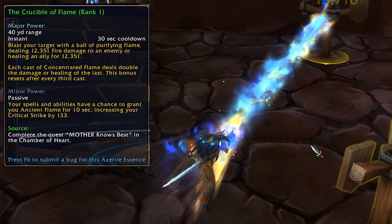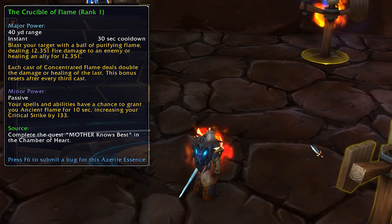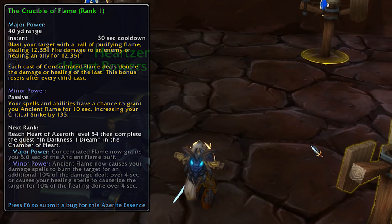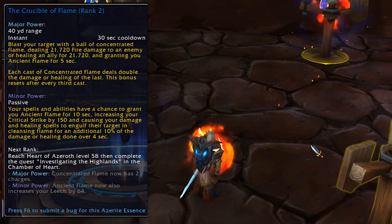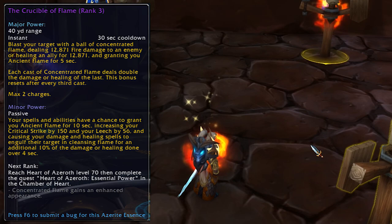The Crucible of Flame is a short cooldown Azerite fireball which ramps up in damage the more times you use it. This one comes from the introduction quests for the new Heart of Azeroth system. Rank 2 requires Heart level 54 and another quest. Rank 3 requires Heart level 58 and another quest. The rank 4 version requires level 70 — which is the cap when this patch goes live — and yet another quest. So it's easy to obtain as long as you keep up with your Heart levels.